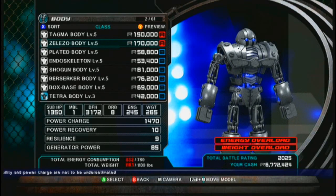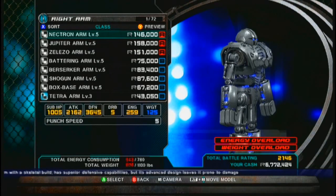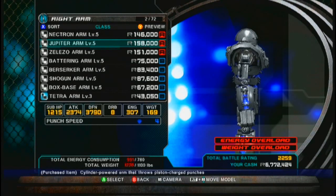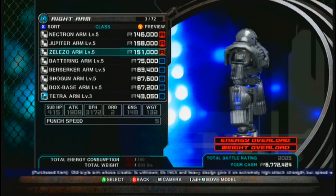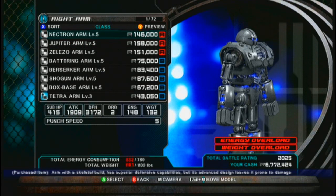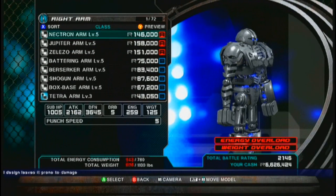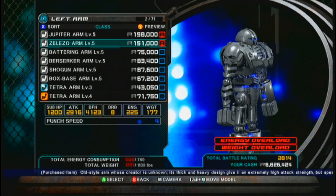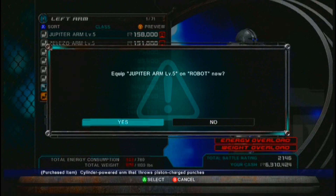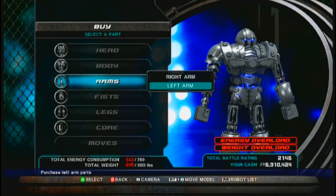Now go to your arms. This is the very first arm I got from the marketplace — the Necron arm. It's pretty good. Jupiter is a little bit better, and Zealazo is also really good. Jupiter has the best sub-HP. So what we're going to do is mix it up: Necron arm as the right arm, and let's grab the Jupiter for the left arm.